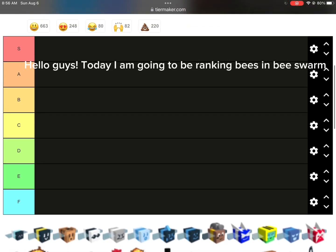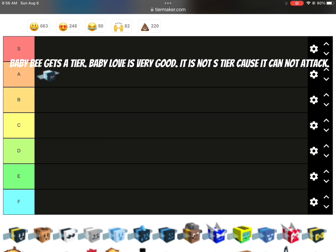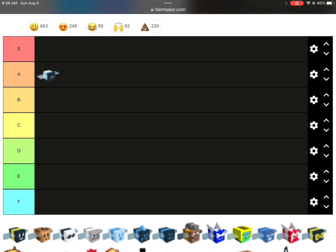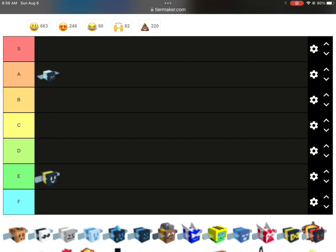Hello guys, today I am going to be ranking B's in B's Swarm. Baby B gets A tier. Baby love is very good, but it is not S tier because it cannot attack. Basic B gets E tier. I guess when it is gifted it is good, but when it is normal, it is bad.